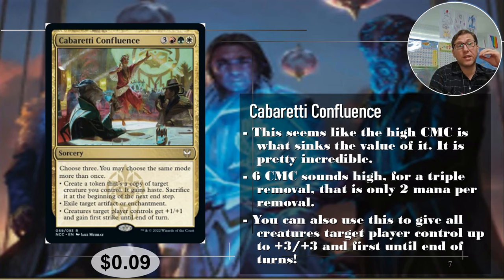The fact that it's on one card is even better because there's card economy as well — you've got to think about how many cards you're using to get this effect, not just mana. This is actually really awesome for that. Creatures target player controls get plus one, plus one, and gain first strike until end of turn. Use this on someone else's turn during their combat to help take out the big threat at the table. Even if someone has a token deck, if you give all their tokens plus three, plus three and first strike, they can do some serious damage to whoever the big threat is. For nine cents, that's crazy.